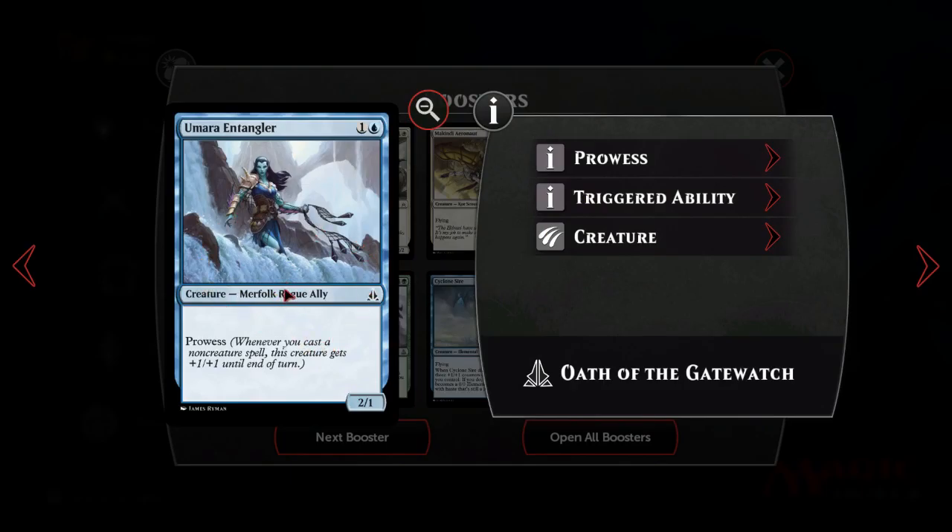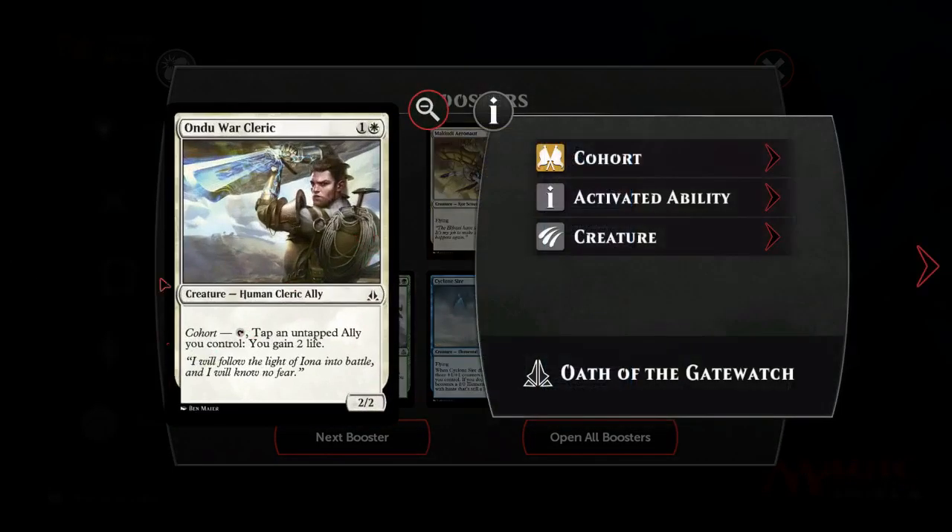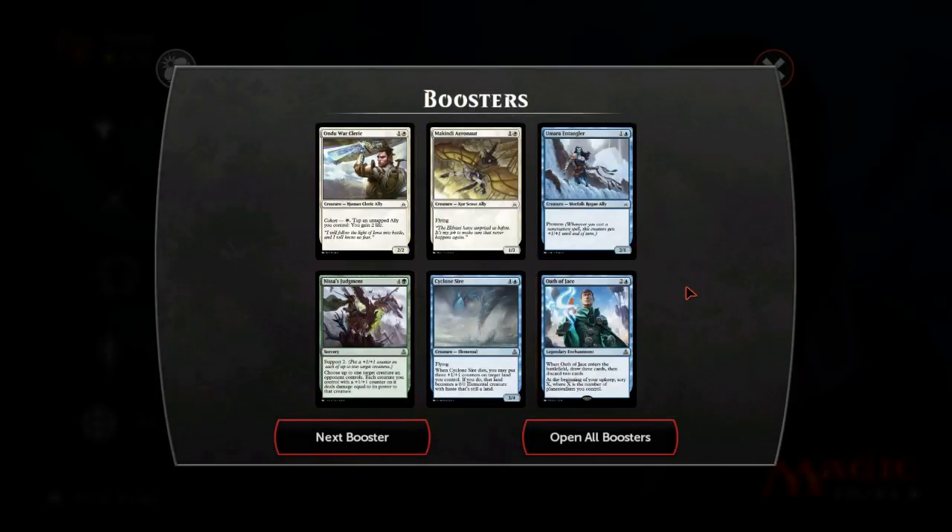Tomorrow Entangler might work in Duels - doesn't work in real formats but might work here because we have Titan Strength, Fiery Impulse, and the madness Lightning Bolt. We have a lot of cheap spells and quite a few of these little prowess creatures. We don't have Swift Spear though, so that's an issue. Aeronaut's not actually that bad, but probably bad. Undo War Cleric might get play, but I don't know.